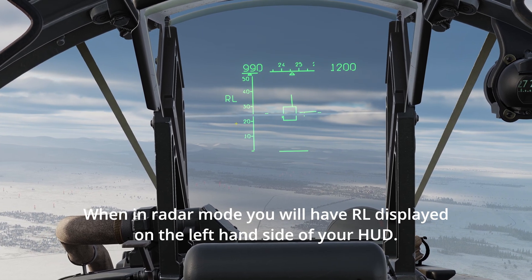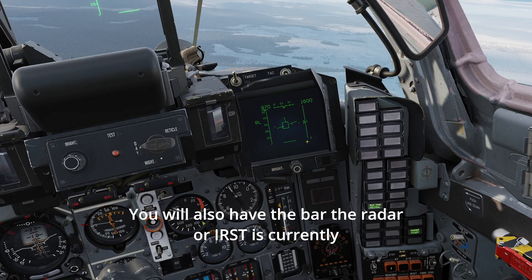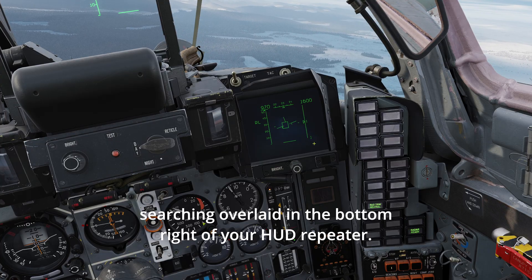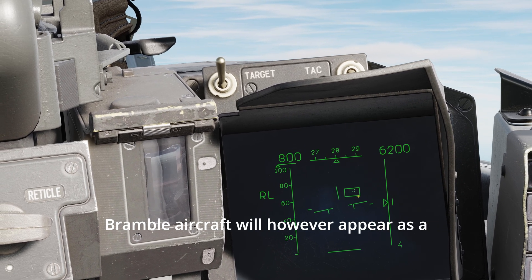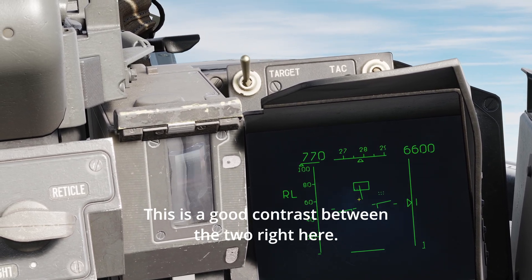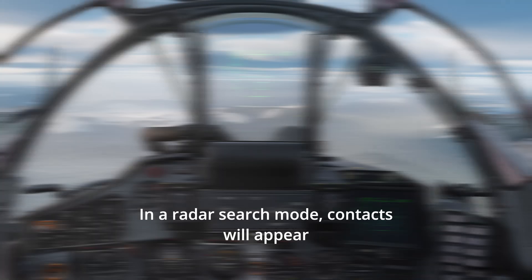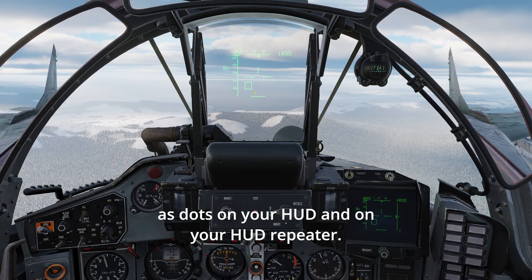When in a radar mode, you will have RL displayed on the left-hand side of your HUD, and you'll also have the bar the radar or IRST is currently searching overlaid on the bottom right of your HUD repeater. Unknown or hostile targets will look like a single dotted line on your HUD, while friendly aircraft will appear as a double line of dots. IFF is done automatically.